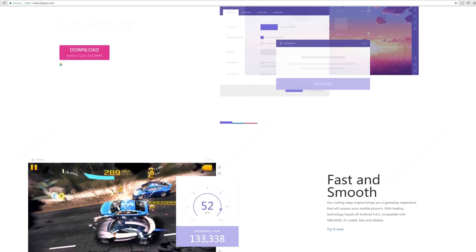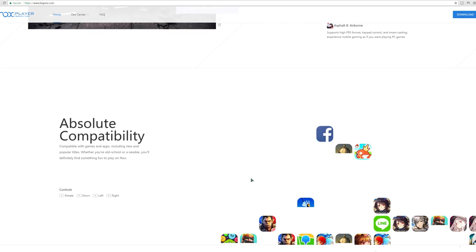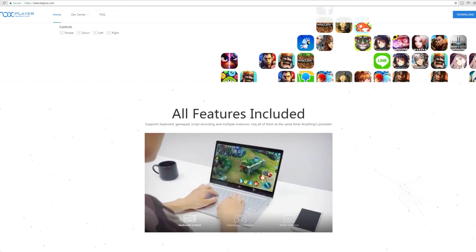To get started, we need to download the brand new NOX 5 Android emulator. It's still very new but already surpasses all other emulators in terms of performance by a mile. You can get it by searching 'NOX emulator' on Google, and I'll also have a link in the top of the video description.